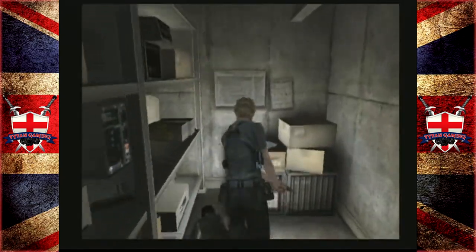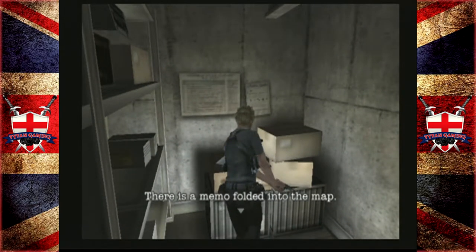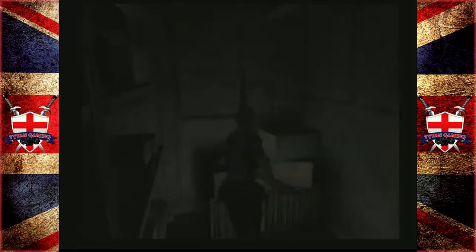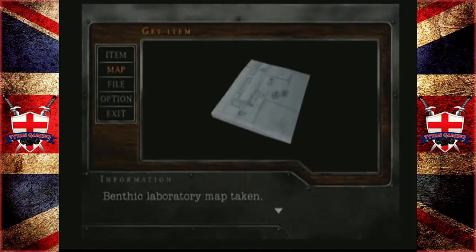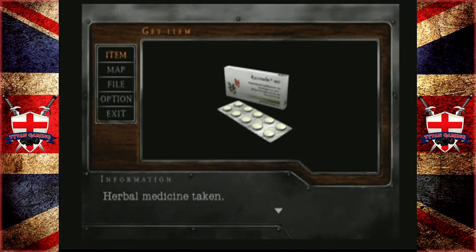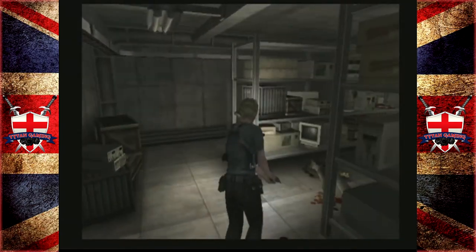There's a memo folded into the map: 'We've completed construction on the missile base. I assume HQ doesn't know the facility is operating and is under Morpheus's control. Even though I'm only an architect, I'm concerned about how this facility will be used — Morpheus tends to go too far after the Raccoon incident.' We've got a map, which is nice, and some medicine.